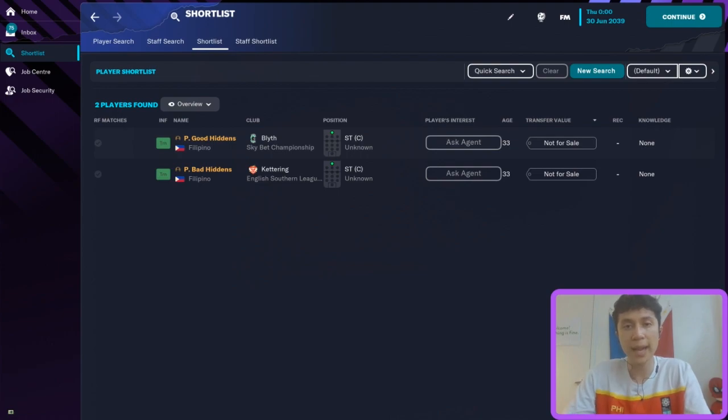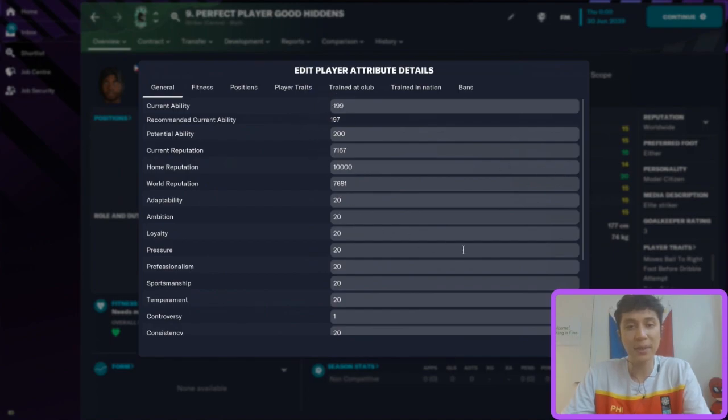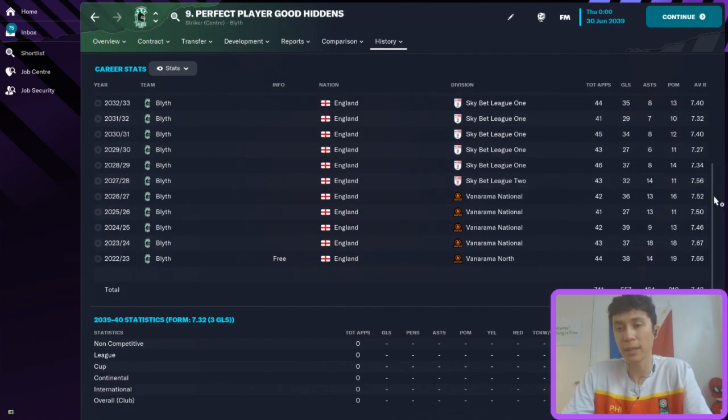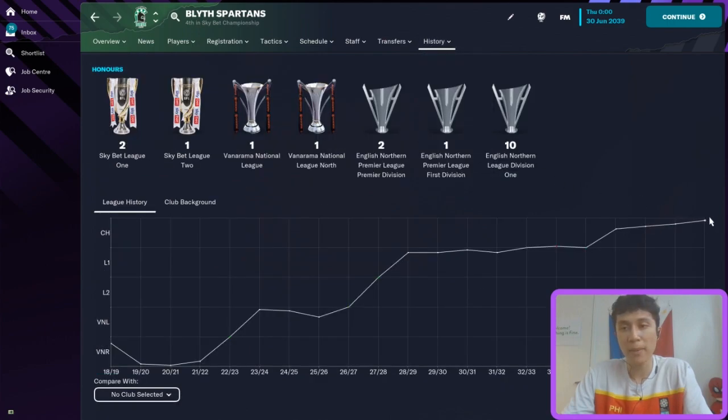Welcome back, we are in 2039, both players are 33 years old. Even at 33, our player with good hidden attributes looks phenomenal. He's regressed only one current ability point — still 199 overall. He scored 39 goals in the Sky Bet Championship this season with huge average overall ratings. He won Sky Bet Championship player of the year and top scorer multiple times. They finished third last season, and I think we might still see him in the English Premier League — Blythe are steadily progressing.